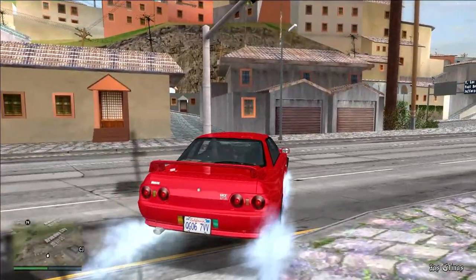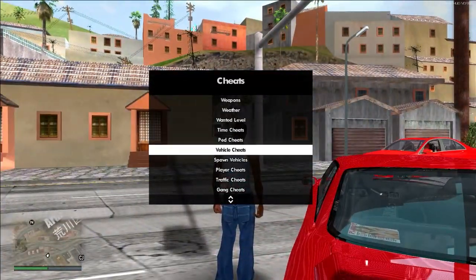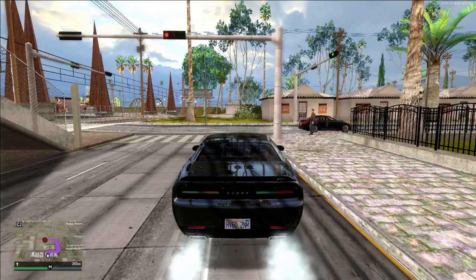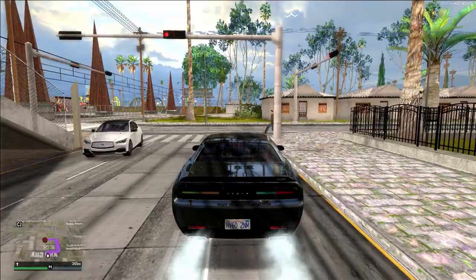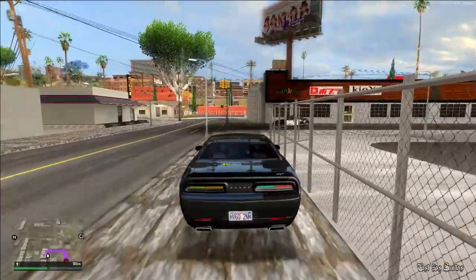Let's talk about the features of this mod. In this mod you will get GTA 5 HUD and a GTA 5 weapon wheel mode, meaning you can just press a button and switch weapons just like GTA 5. Those who have played GTA 5 know exactly what I'm talking about. So yeah, that covers the features — let's move on.